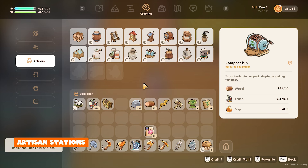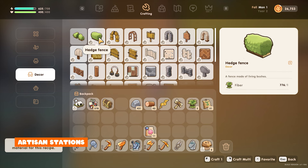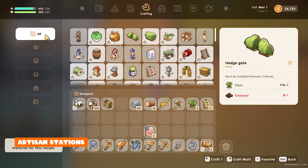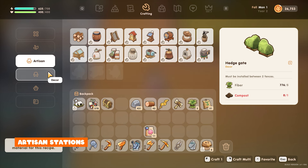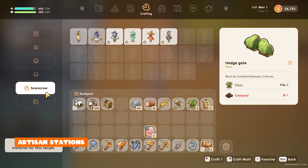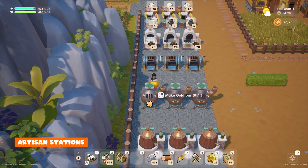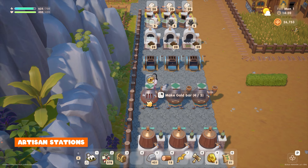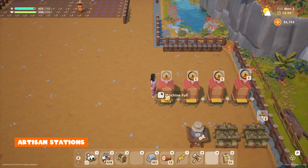After you have your materials you'll want to craft, and the way to do this is through crafting and artisan stations. Some will be available right away and some you have to unlock as you progress the game and increase your skill levels. Crafting these stations will allow you to craft different items which can be used for upgrades. Crafting on artisan stations gives you artisan products which can be sold for high prices.